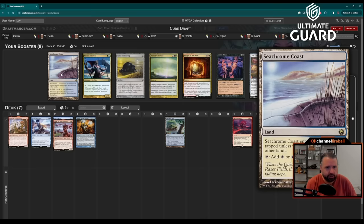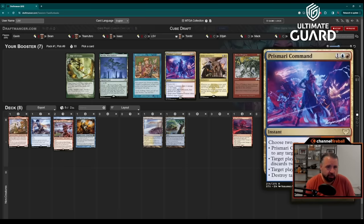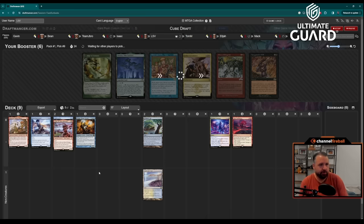This pack is blanks for me — I'm just going to take Seachrome Coast. This could easily be a Jeskai deck. Not playing Wellspring, Cure's Followers, Escape. Prismatic Ending isn't strong enough to splash. I'd much rather take Seachrome Coast and open the door to white if I get a late Swords to Plowshares in a later pack. I like this start. There's also a Prismari Command — I love Prismari Command. It's really nice with Hullbreacher: make them discard two cards and make two Treasures by targeting them with the draw-to-discard mode.